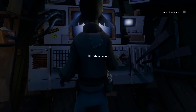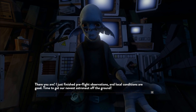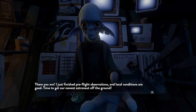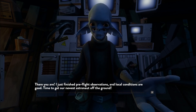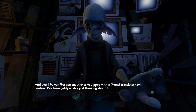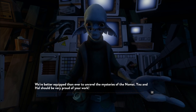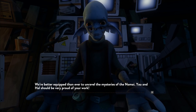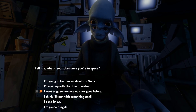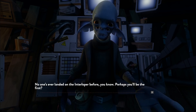We want to get up in space — here's the guy that we need to talk to. He should hopefully give us our launch codes. He says: 'I just finished pre-flight observations and local conditions are good. Time to get our newest astronaut off the ground — and you'll be our first astronaut ever equipped with a Nomei translator too. We're better equipped than ever to unravel the mystery of the Nomei.' He suggests we could try to land on the Interloper, or go to Dark Bramble — no one's explored there before.